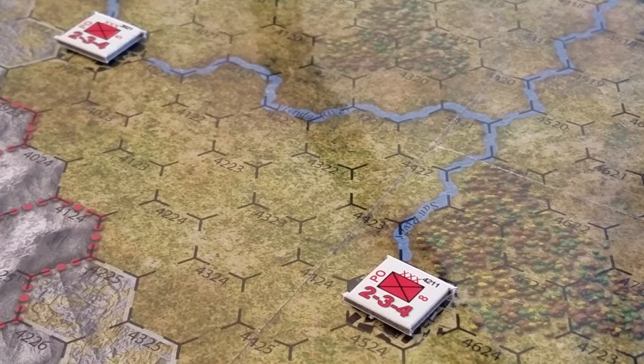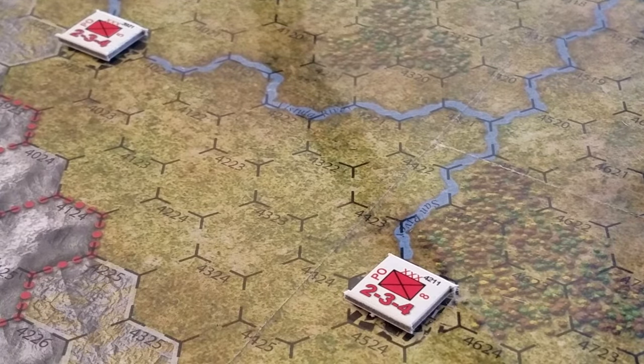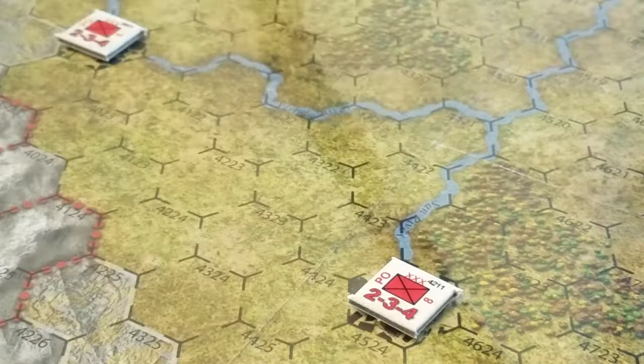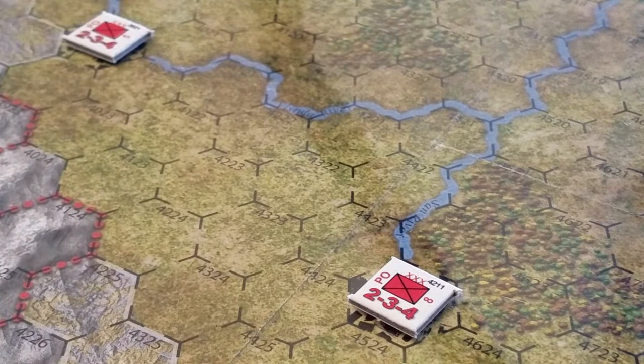Before we get into that, let's have a quick look at the components and the map. I'm in the middle of resetting it to play again because I made a couple of mistakes. The map art is interesting - it's a little dark and makes the numbers a little hard to read, but not terrible. Counters are nice, the artwork on them is good, and they're a decent thickness. There are some challenges though - the fronts peeled away very easily and the punching out of the sprues was not a particularly fun experience.